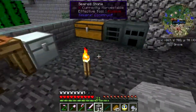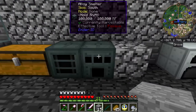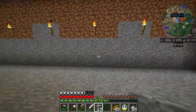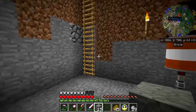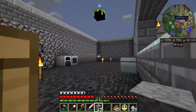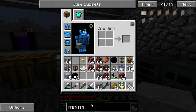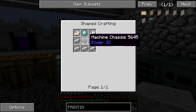I still have to work out routing things from an input chest over to the SAG mill and other things to an alloy smelter. The machines up here are for my incidental use as things go along — the automated smelting I want to have happen down here. It'll be a SAG mill, alloy smelter, and a chest or two. I need diamond, nether quartz, and more electrical steel to make that painting machine.